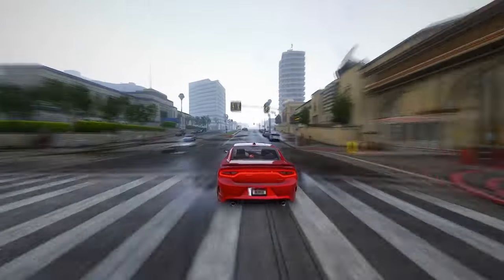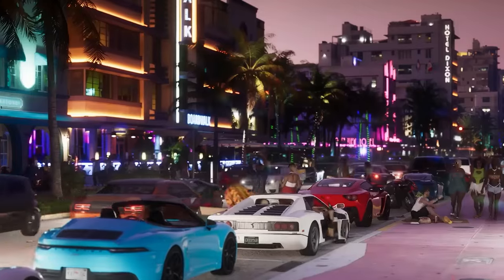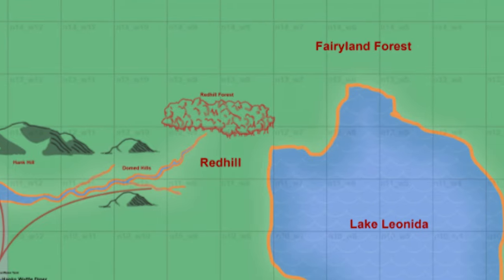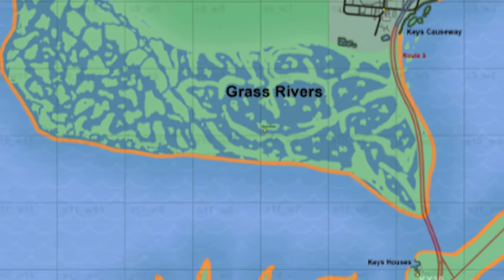Let's delve into the exciting prospect of exploring key locations on the GTA 6 map. These names, extracted from the official trailer and leaks, offer a tantalizing glimpse into the rich and diverse world awaiting players. Get ready to traverse the landscapes of Yorktown, Red Hill, Fairyland Forest, near Berryland — a whimsical Disneyland parody — Ambrosia Lake, Leonida, Lore North, Beaches Belleville, Ica, Vice City, Hamlet, Grass Rivers, and the enigmatic Gator Keys.